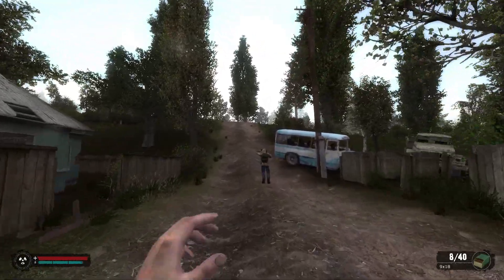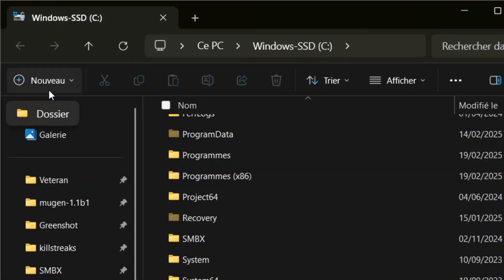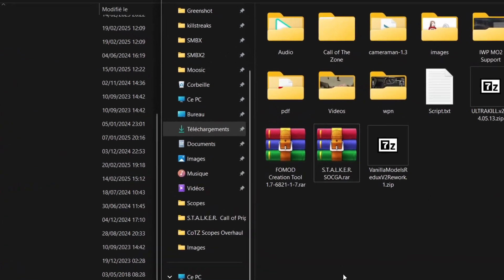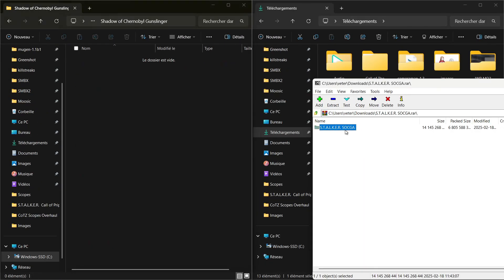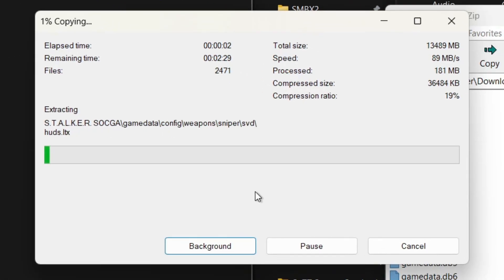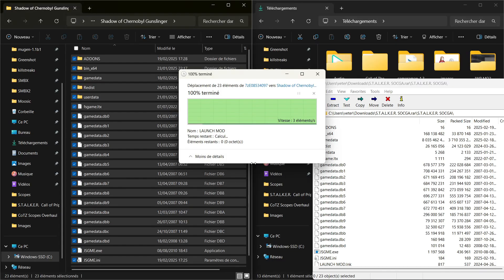Now that you've got those frameworks installed, you want to download the Gunslinger archive from the link below. Once downloaded, go to your C drive and make a new folder — call it whatever you want. Open your Gunslinger archive, preferably with 7-Zip, but WinRAR works just fine. Go inside the folder, select everything, and dump it inside the Gunslinger folder you made on the C drive. Alternatively, you can just extract the mod archive into the C drive and it would work just as well.